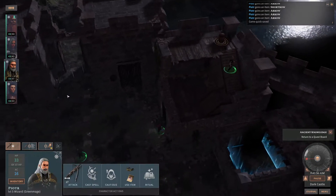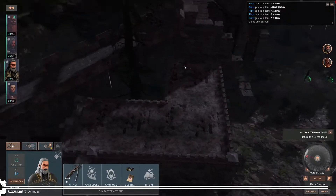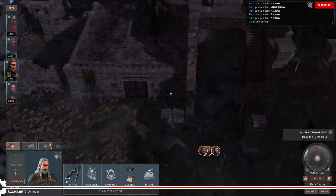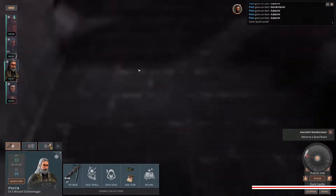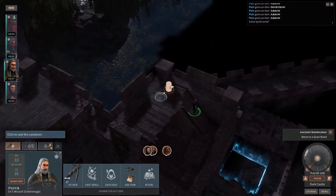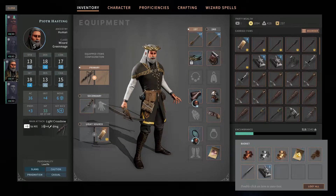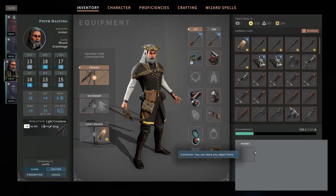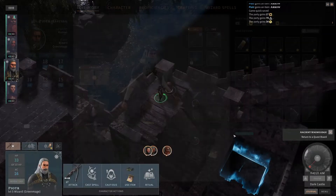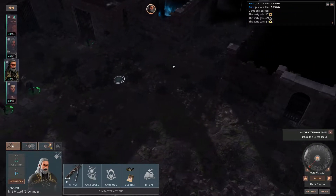We have looted all the stuff on the ground that I know of. We didn't have anything up there with those archers, which is kind of disappointing. I don't see any more spots on the ground. I have quicksaved, just to be on the safe side. We're going to grab this here on screen because I actually don't know what's in it. We've got a Scroll of Grease and a bunch of just junk. He's actually getting a little bit encumbered there — he's a quarter full, which is saying something.